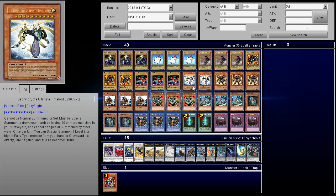I play 2 Cephalon, just because when you activate Advanced Ritual Art and send 10 monsters to the graveyard, you can throw in Cephalon — that's a free 4,000 attacker.